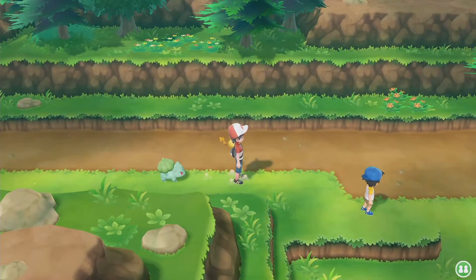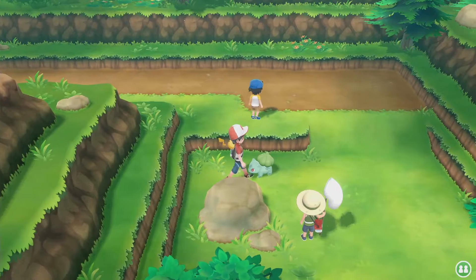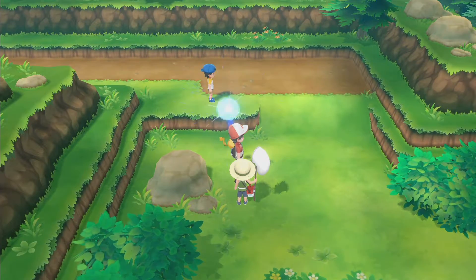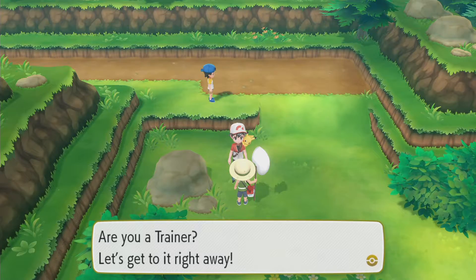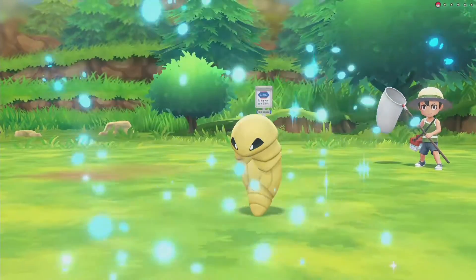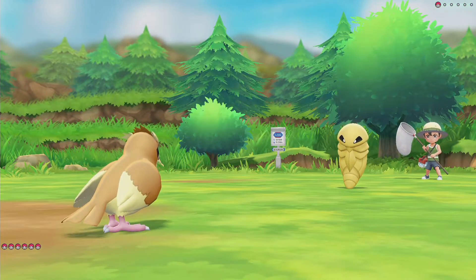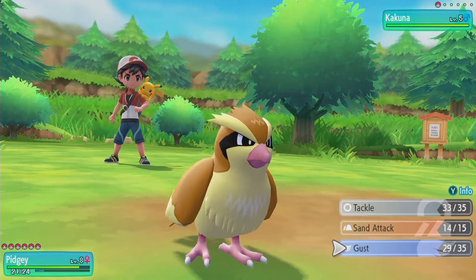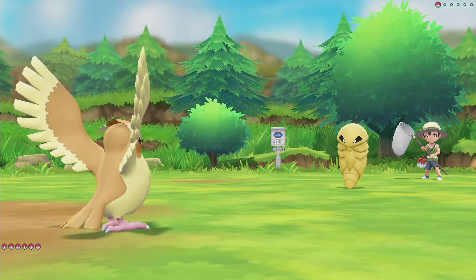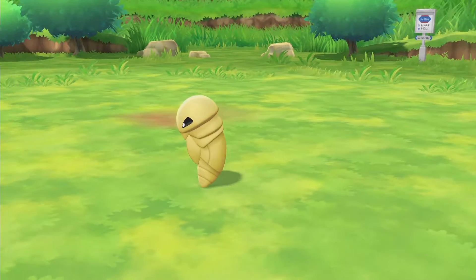So I avoided two trainers - I just want to see what's up ahead. There's another one there, and there. So regardless, I can't avoid them. Let's fight both of them so I can go back and fight the other ones. Greg looks determined with his Kakuna. Alright Pidgey, let's do this. Use Gust and blow this Kakuna away. Oh yeah, easy - critical even. Awesome.